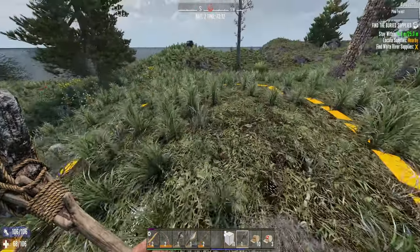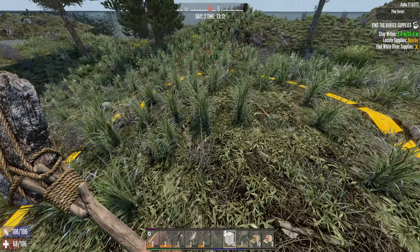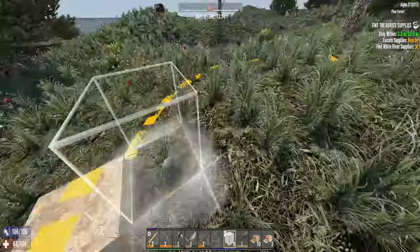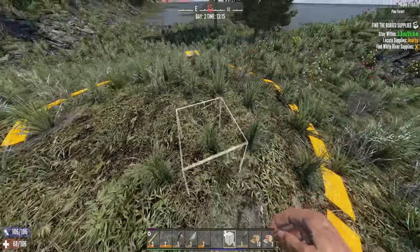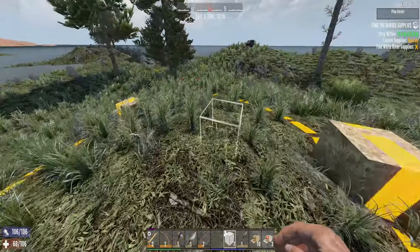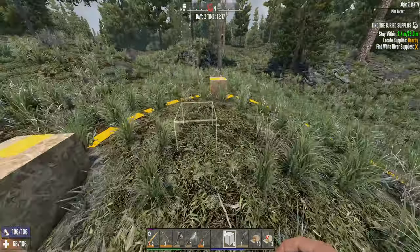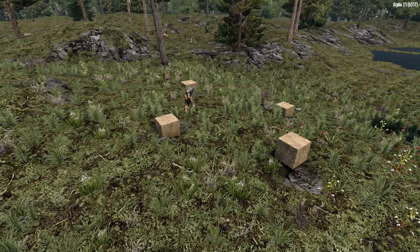Hey everyone, welcome back to Seven Days to Die Alpha 21. I'm out on the beautiful coastline digging for buried supplies — Joel sent me out here, really needed my help in a pinch. Hope he pays well. So we're gonna do the old box trick, gotta mark the edges of the dig spot and just start going in from there. When it gets smaller, it gives us a reference for which way we should be digging.